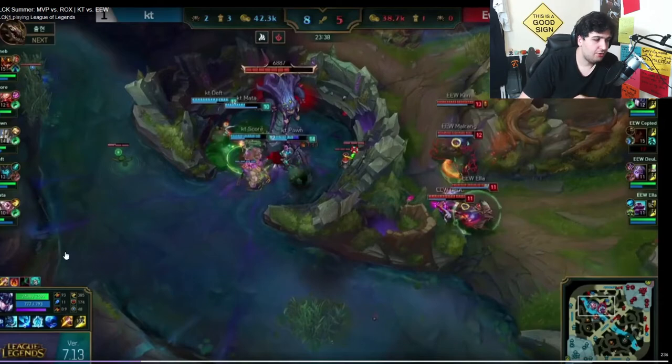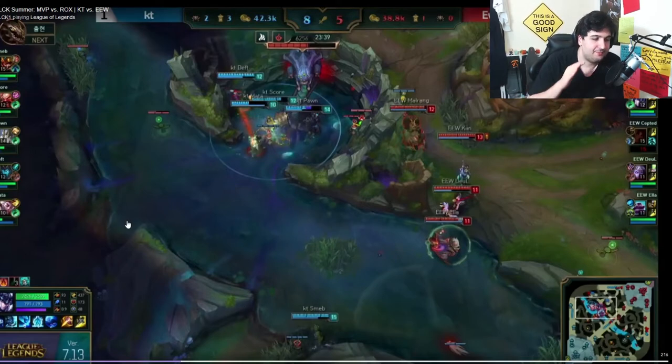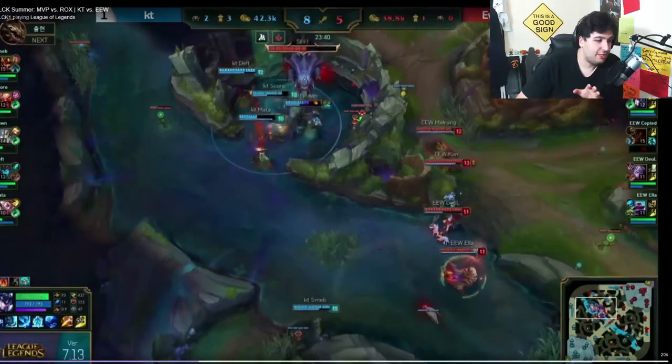The first mistake from Ever8 is not recognizing that there are only four enemies visible and that someone is missing. They have a pink ward with vision on the area and they can see a Redemption being used, but they also know there are only four members visible — someone has to be somewhere. They underestimate that and start rushing in this direction without checking. They're going to place a ward but they're not going to check that bush. Jarvan is just waiting.